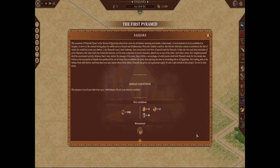This site shall also contain a monument the like of which the world has never seen before. I, the Pharaoh's royal vizier Imhotep, have conceived a new form of sacred tomb for Pharaoh. Unlike the low mud-brick mastabas of prior pharaohs, this tomb shall rise toward the heavens as if comprised of several mastabas placed one on top of the other. This stepped pyramid shall be constructed entirely of stone, that it may endure the passage of the eons. Deep within, a sarcophagus of solid granite shall hold Pharaoh's body for his eternal rest. Priests at the necropolis of Abjadu have perfected the art of using linen to embalm the dead, thus opening the door to everlasting life to all Egyptians.